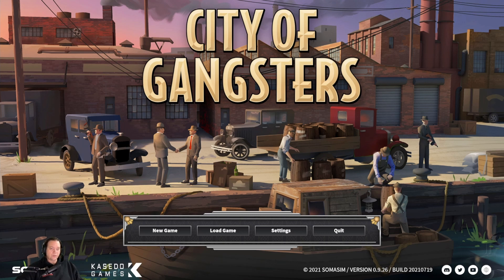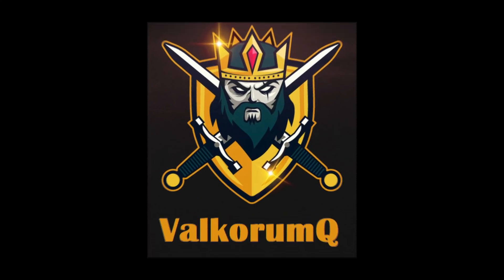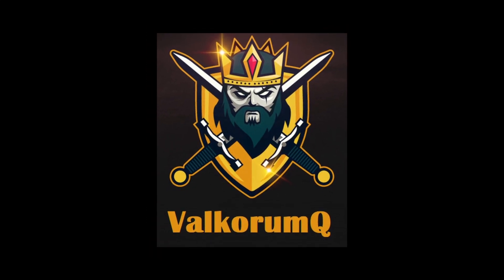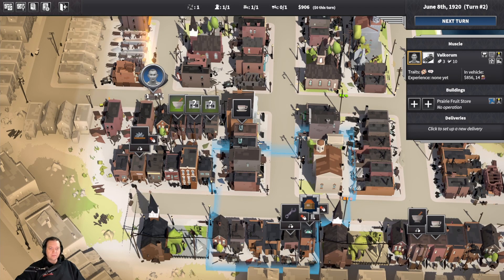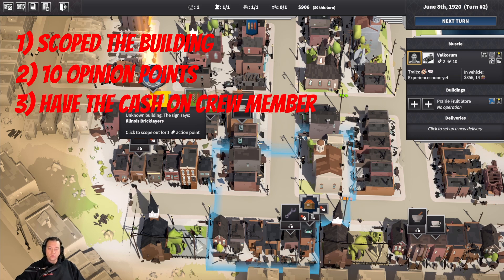Please remember to like, subscribe or leave a comment as it really does help me out. In the game, fronts are required to be set up and maintained so that you can expand your territory. To create a front you must meet the following four requirements: you must have scoped the building, you need to have at least 10 opinion points with the owner of that business, have the right amount of cash on your crew member at the location, and you also can't be actively expanding another front.